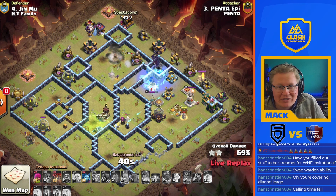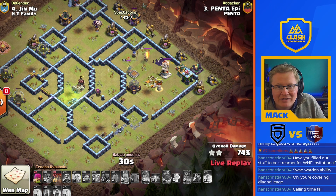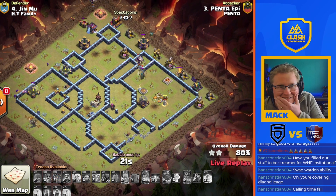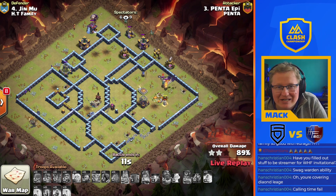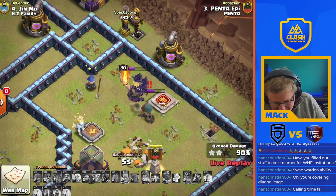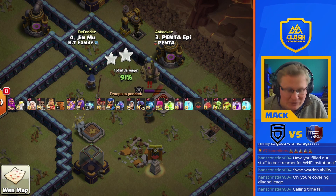Two xbows, warden. Another freeze down on the air expo. The big boy was tanking the ground expo for the RC. The RC now dies off. There's about three defenses left, a bit of cleanup around the base. 20 seconds — bats move fast, but do they move fast enough? I don't think they do. The bats are getting held up on the heroes, held up on the king — getting through him first. And it's a time fail. It's a 91%. That was Penta's opportunity to go ahead.